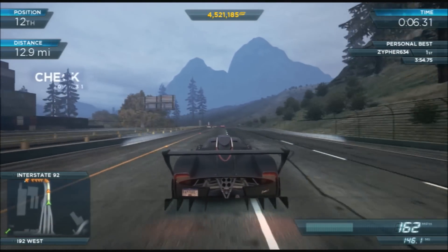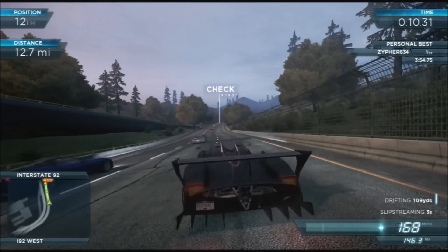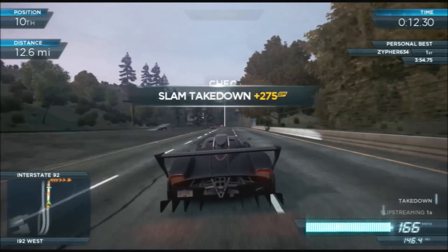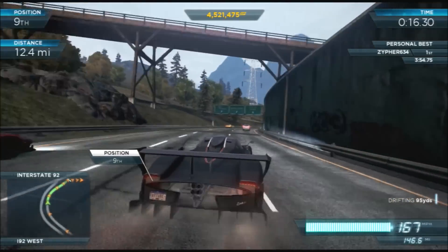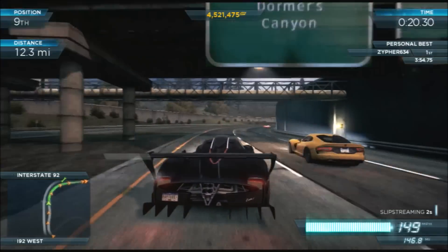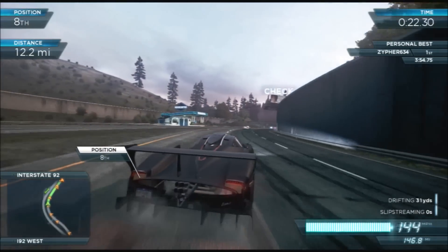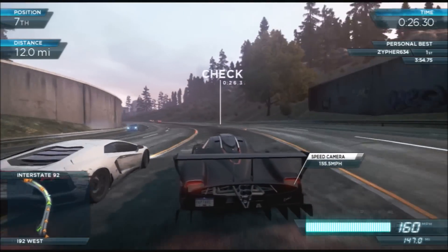I figured out that the best way to get the impact protection pro mod is to just equip it, get in a huge race — a race that has a lot of cars — and when there's a crash, just go around it, and you technically get impact protection. You'll see a little preview in a couple of seconds.